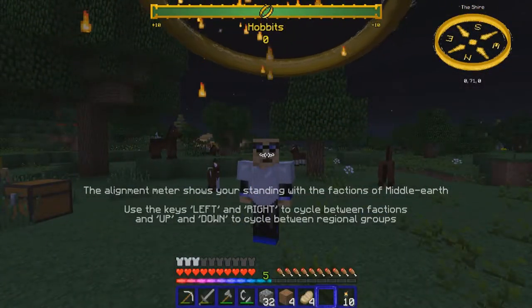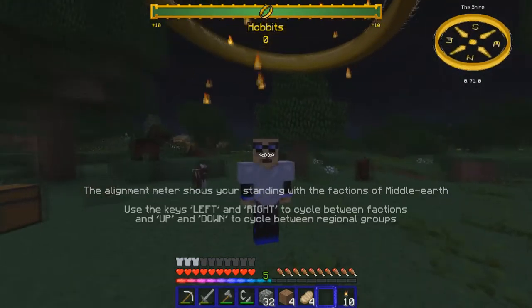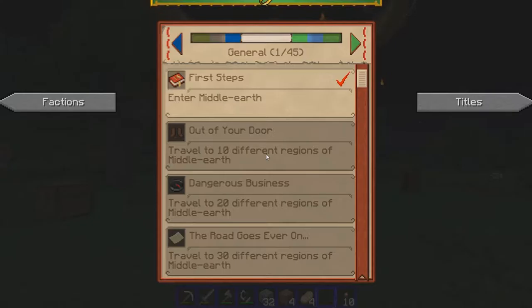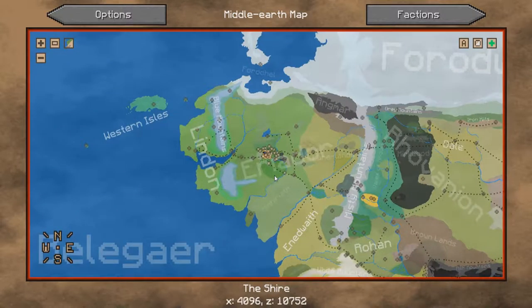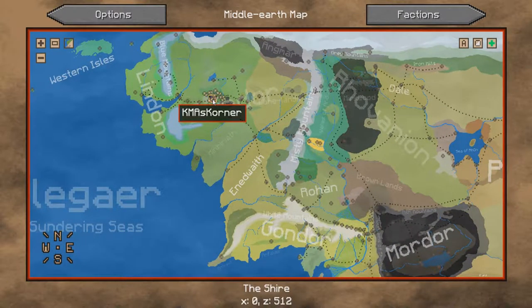Hey, it's KMA, welcome back, welcome to the corner. We just made it to the Shire. To bring up the menu you hit the L button, and it first shows you this map. This is what you're gonna see first. As you can see, Middle Earth is huge.